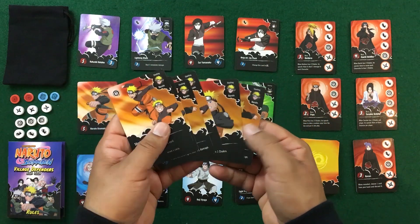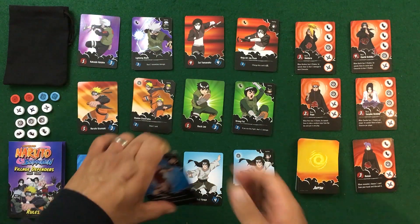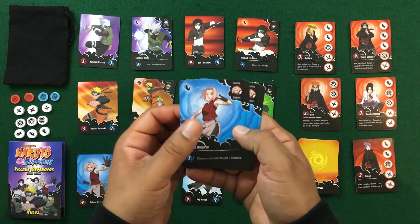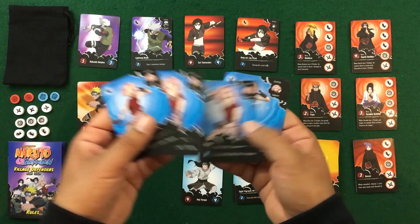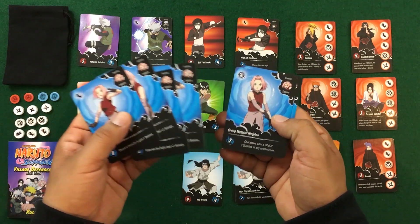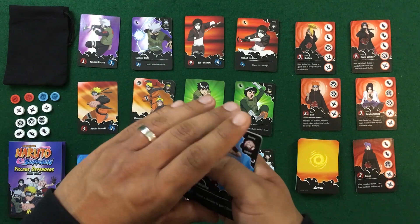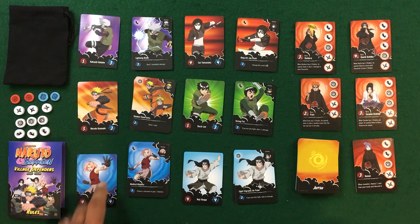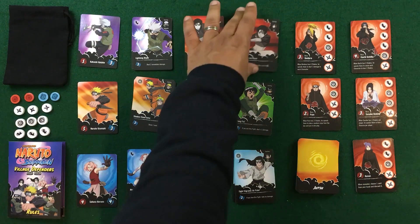With Naruto's Shadow Clone, if you win the fight you deal plus one damage — so if you deal two damage you get an extra damage. Draw one card for zero chakra, or gain one chakra. Looking at Sakura, she has Medical Ninjutsu to help you heal: if you win this fight deal plus one damage, and characters gain a total of three stamina in any combination — some nice group healing. She's great for three or four player games.